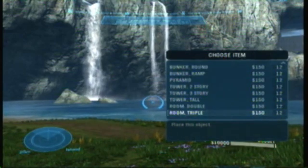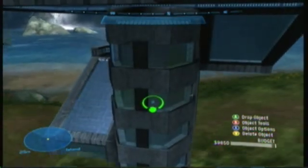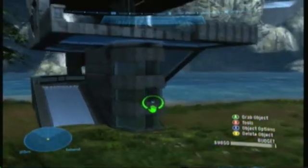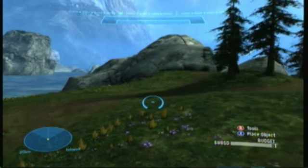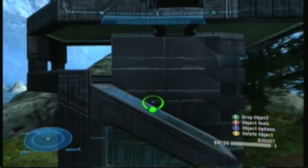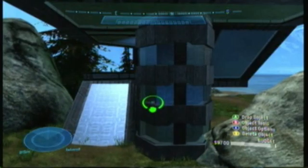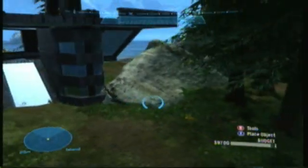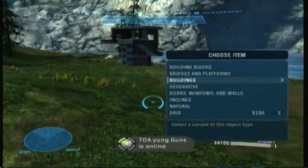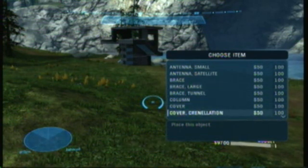I'm gonna go with a couple of tall towers. To move those around I'm just using the left analog stick. Here I am moving it into the ground with left bumper, then I spun it a little bit by holding right trigger and adjusting the right analog stick. You can also use the left analog stick, which spins it on a different axis.